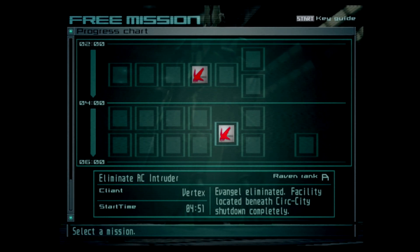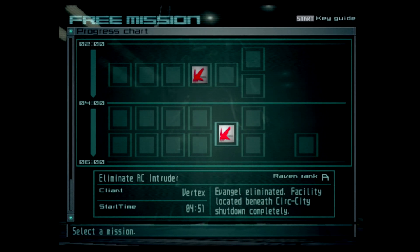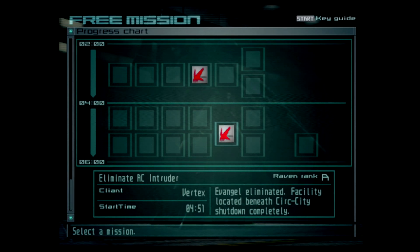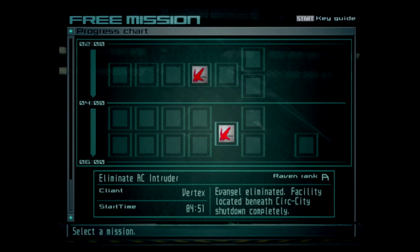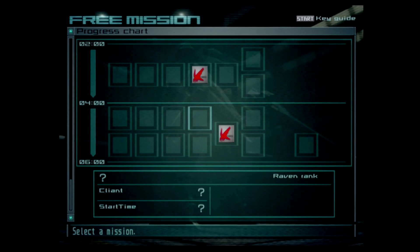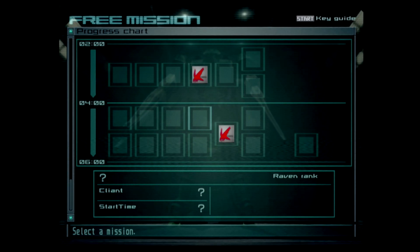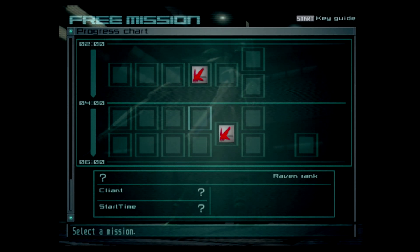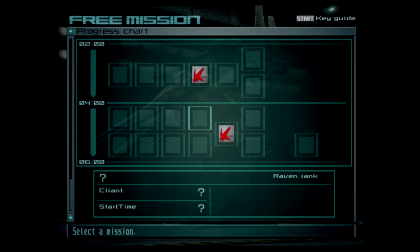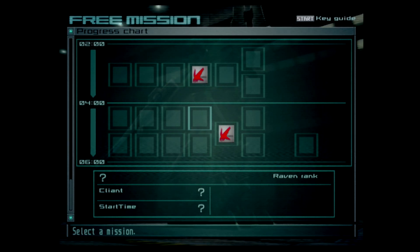Greetings and salutations everybody, welcome back once again or for the very first time to the Farts and Crap Show. Today, as per usual, it's your host Danjo here with part 15 of Armored Core Last Raven. Hope you guys are all doing well. It's running on original hardware upscaled to 1080 — on a PS2 Slim with a replacement optical drive and an HDMI adapter, a new AC adapter, and I'm using a Hyperkin PS2 controller.